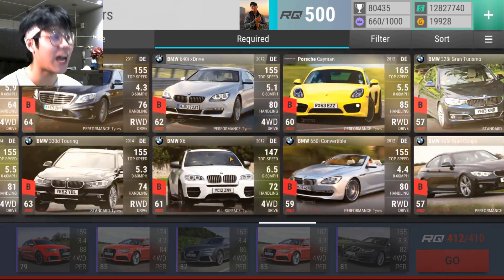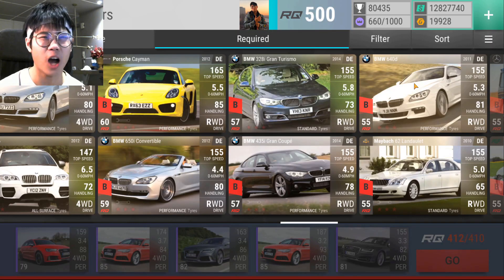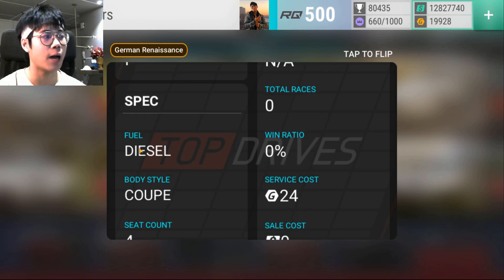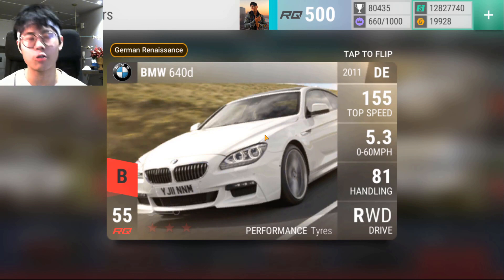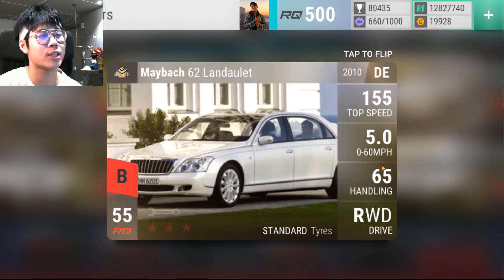Moving on to the rest of the ultra rares — I have all of them and they're actually okay. The 640d is one of the best keepers from this collection. It has a very powerful niche: performance tires and a diesel fuel type. There aren't a lot of cars with performance tires that are also diesel. At the ultra rare level I think there are only two, and the other has medium ground clearance — this one handles better. So the 640d is the best twisty performance-tire diesel ultra rare in the game.